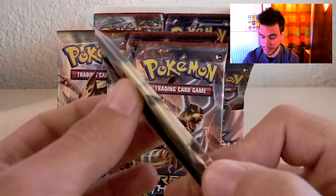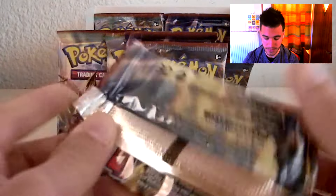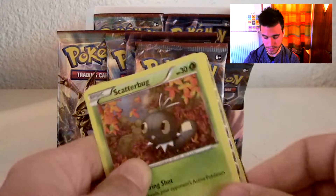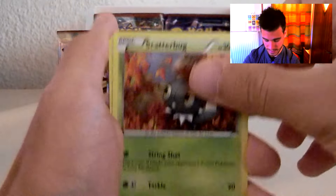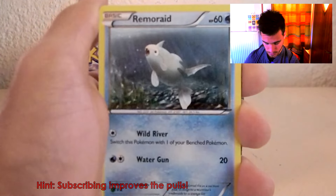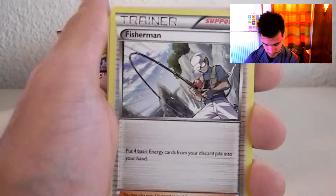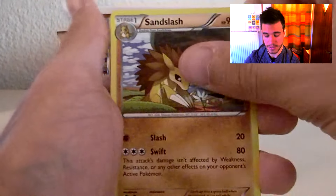We got a Zoroark Break — did we pull Zoroark Break in a previous episode? I don't know, just go back and check the previous episodes. I wonder which ultra rare we're gonna pull in this video. We have a Scatterbug to start — so many packs start with Scatterbug. Remoraid, Hoothoot, Pikachu, Fisherman, Heavy Boots, Sun Slash, reverse holo...